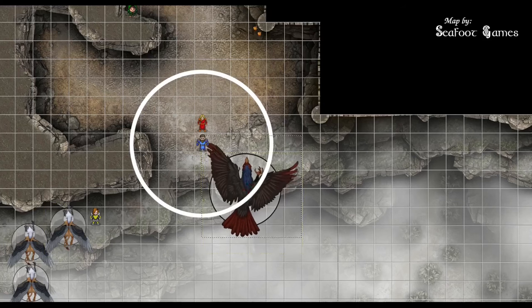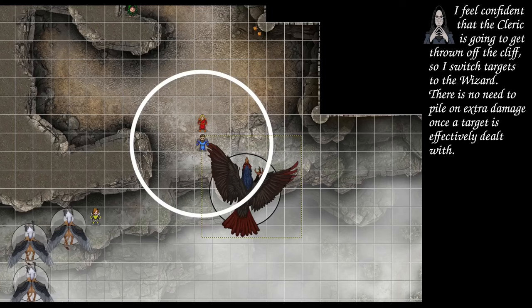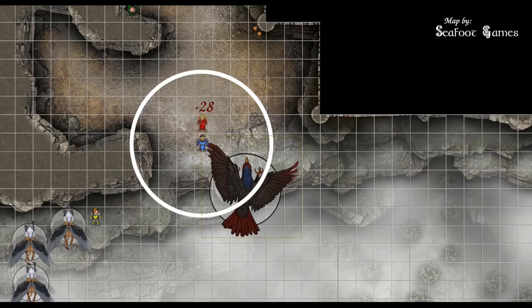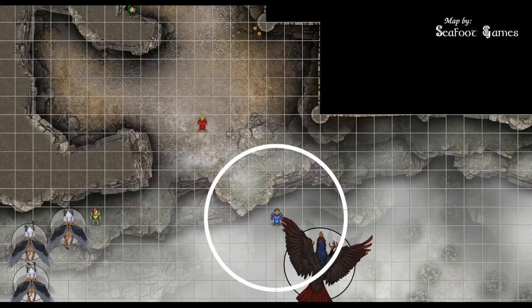The roc moves and makes a talon attack against the cleric: 23 to hit — which does hit — for 21 slashing damage. DC 10 concentration save: 20, passes. Then a beak attack against the wizard: 24 to hit for 28 piercing damage. The wizard is not concentrating. The roc flies out and attempts to drop the cleric, who uses a reaction: Feather Fall, slowing descent to 60 feet per round.